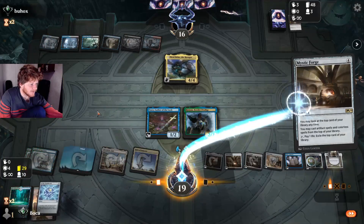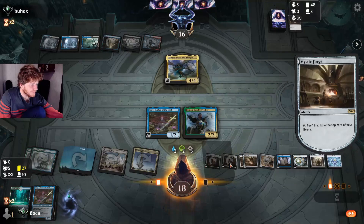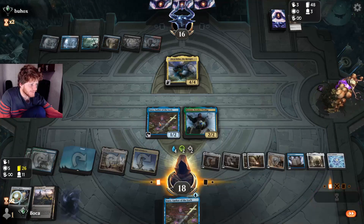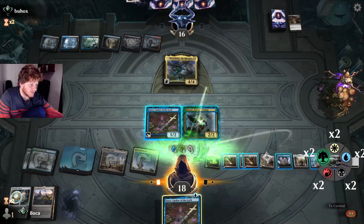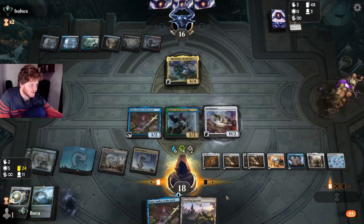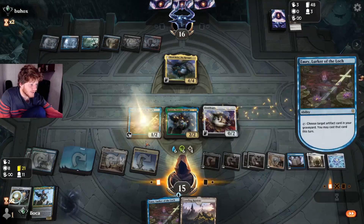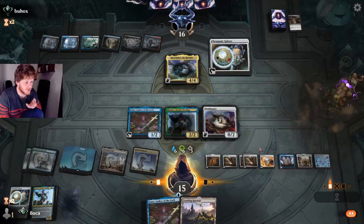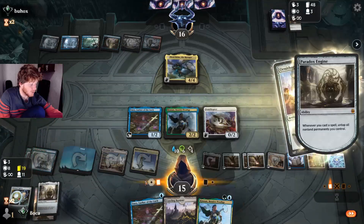Replay the engine, start cycling through Chromatic Spheres. You can press QQ to auto-tap everything — very important when you're comboing out because you'll run out of time quickly. We're generating lots of mana. Lots of Kinnans and Emrys showing up this time around — just keep going for Chromatic Spheres. Let's make each player draw six cards.